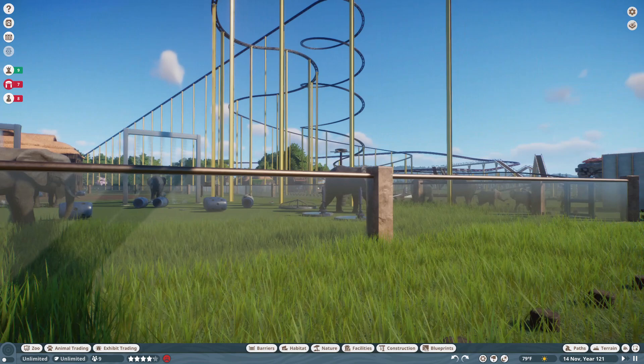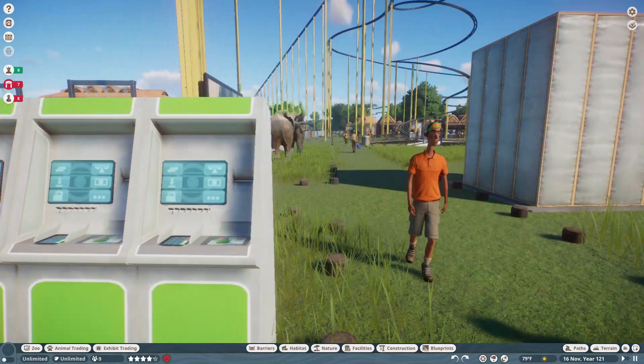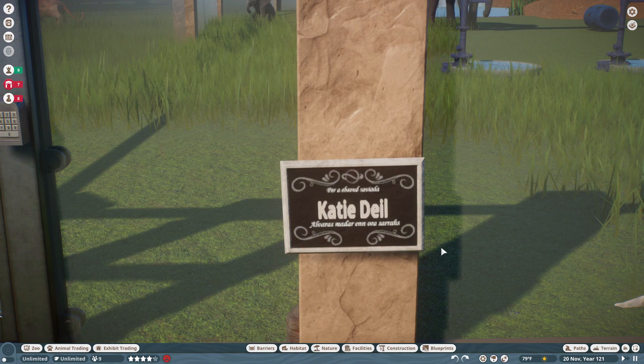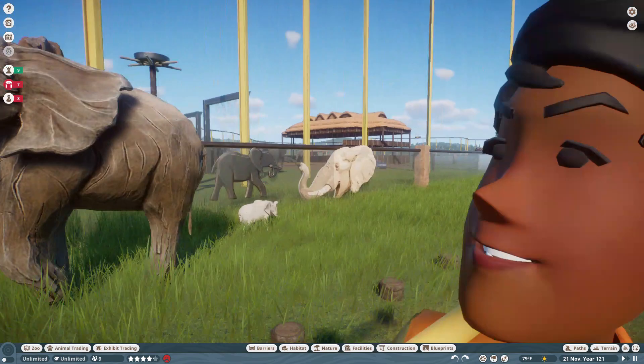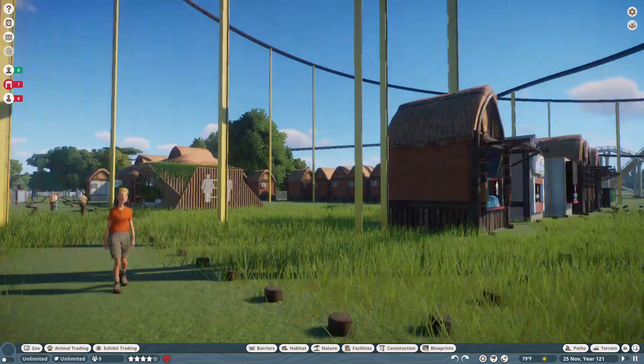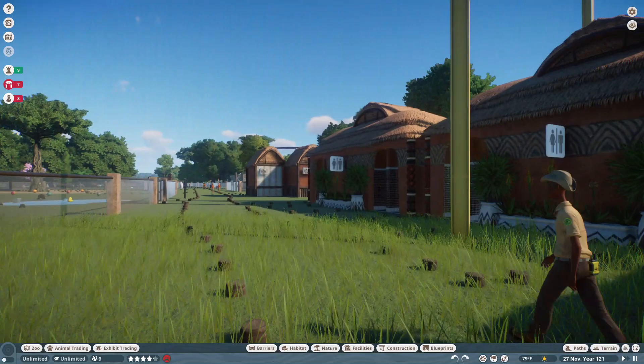We've got a bunch of elephants. If we go this way, at the ATM you can see the elephant statues in front of the elephant's enclosure as well. And the elephant enclosure is dedicated to Katie the Elk. There's all their little elephants — there's a lot of them in there. This is a monorail ride. And we got some bathrooms.